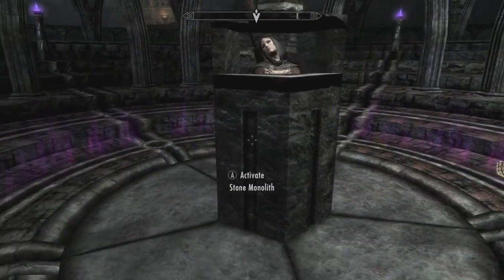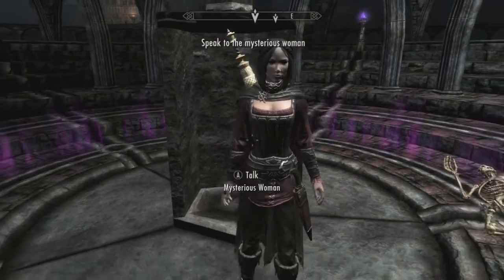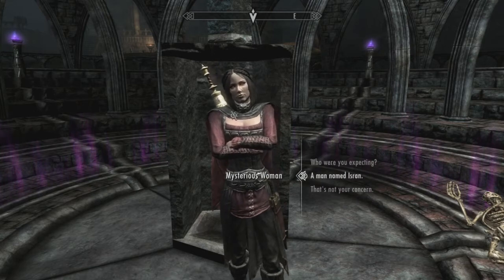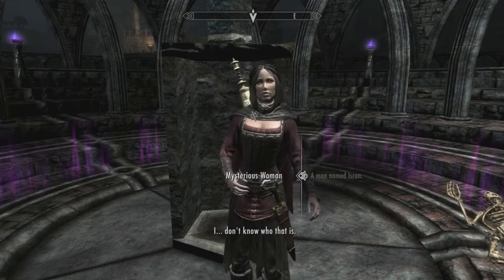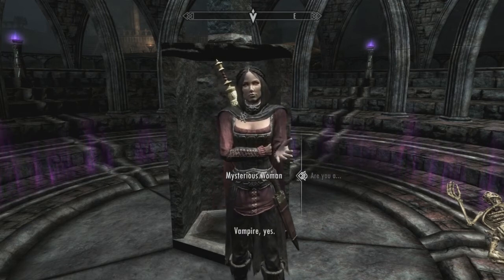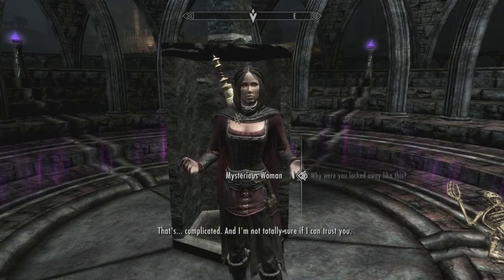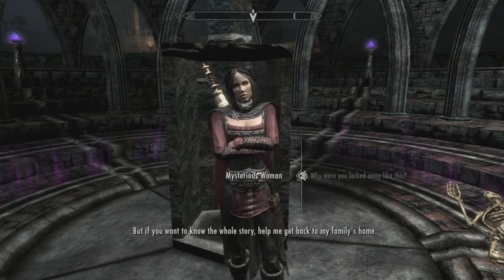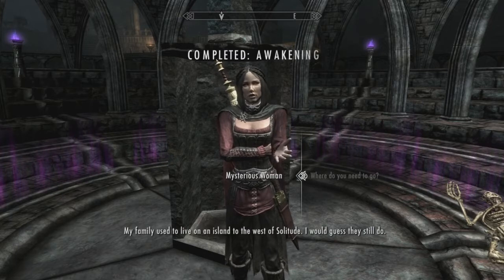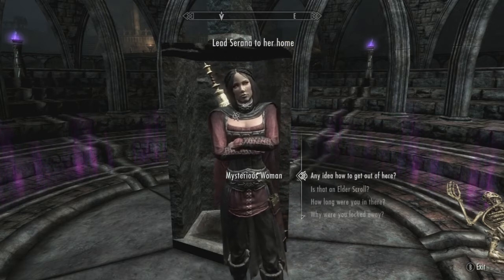Just like this trick where we make a woman appear out of nowhere. What if she's never seen an Argonian before and she's like, what the fuck is that? A man named Isran. Are you a vampire? Yes. Why are you locked away like this? That's complicated, and I'm not totally sure if I can trust you. But if you want to know the whole story, help me get back to my family's home on an island to the west of Solitude. By the way, my name is Serana.